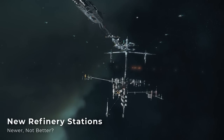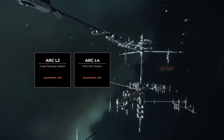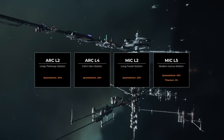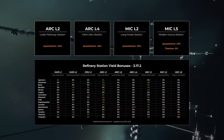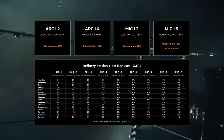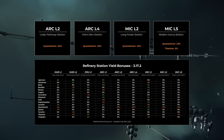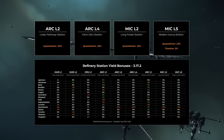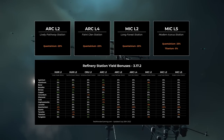Next, there are a few new refinery stations scattered throughout the verse. These are Arc L2 Lively Pathway Station, Arc L4 Faint Glenn Station, Mike L2 Long Forest Station, and Mike L5 Modern Icarus Station. Mike L2 and Mike L5 are part of the Lagrange points added in this patch, while Arc L2 and Arc L4 have both been around for a while. While I'm generally happy to see new refineries, these new additions are actually fairly disappointing as the only bonus or downside they offer is a severe penalty for Quantanium yield, with Mike L5 also having a penalty for Titanium yields. There are no yield bonuses for any materials, and the 20–25% yield hit is well outside the range of downsides that other refineries burden players with. This could be CIG signaling that they think Quantanium is too profitable, but in my opinion there are many better ways to balance the game economy if that's what they're trying to do.